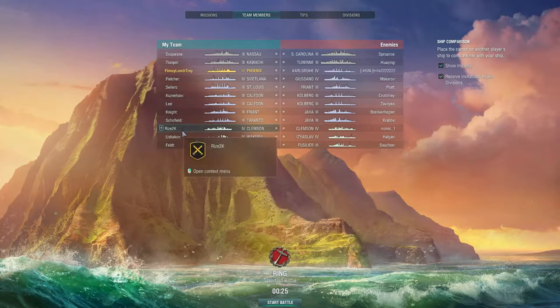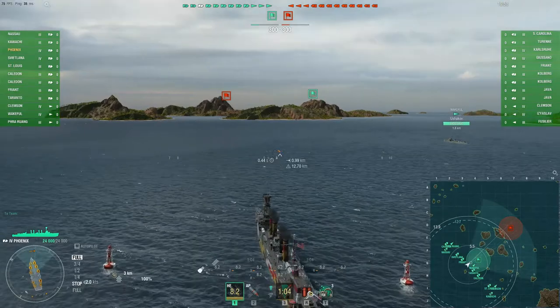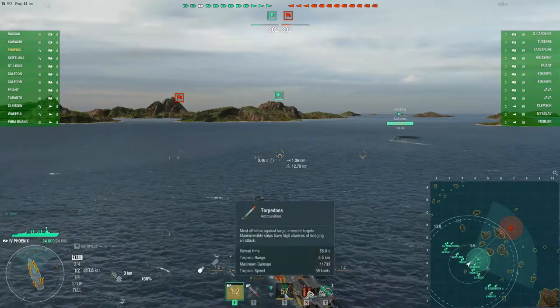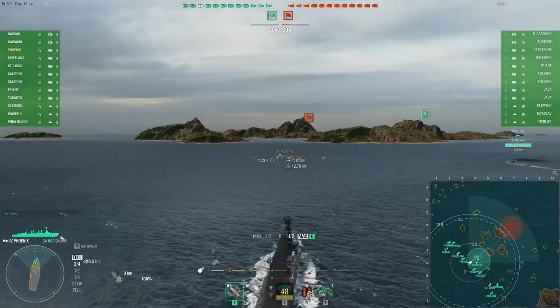Looking at the lineup, you can see we have two human players per team and the rest are all bots, noted by the double colon before and after the name. We're in tier four, which is a shame. I figured we'd switch to the tier four American cruiser, the Phoenix — it's pretty fun. The next ship after this is the Omaha, and after Omaha you don't get torpedoes anymore. These are 5.5 kilometer torpedoes with a 66-second reload.